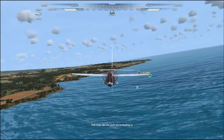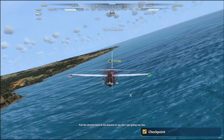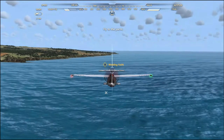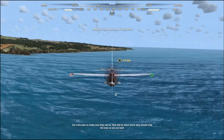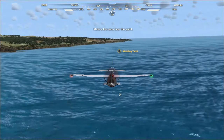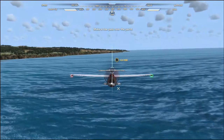That looks like the yacht we're heading to. Pull the throttle back as we descend so we don't get going too fast. Flight past the yacht to set up for our landing. Do a low pass to make sure they see us — that'll let them know they should stop the boat so we can land.